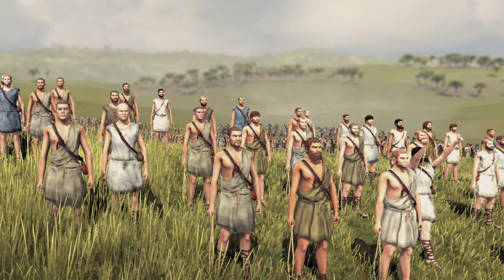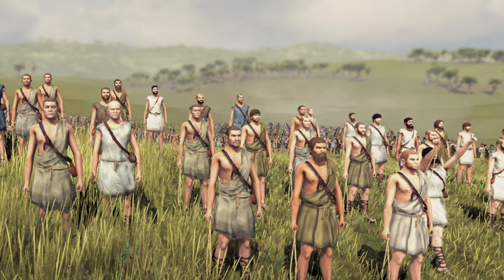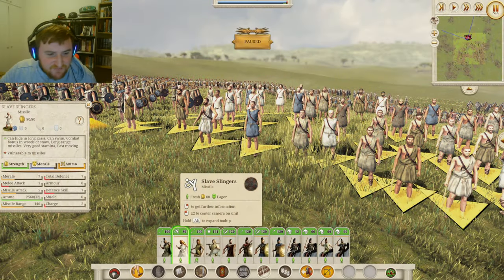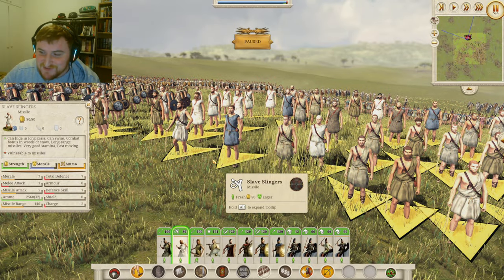Now let's move on to the Slave Slingers. You can tell these guys are the lowest strata of population within your society by the detail on them. They're not going to have the best stats, but they are long range — 140 meters — which is not too bad at all. 5 missile attack for a slinger is not awful, but they're not fantastic. If you want some archers, you might have to look elsewhere, maybe Crete or Rhodes for some glorious slingers. But they're going to do a decent job killing enemies, especially from the back.